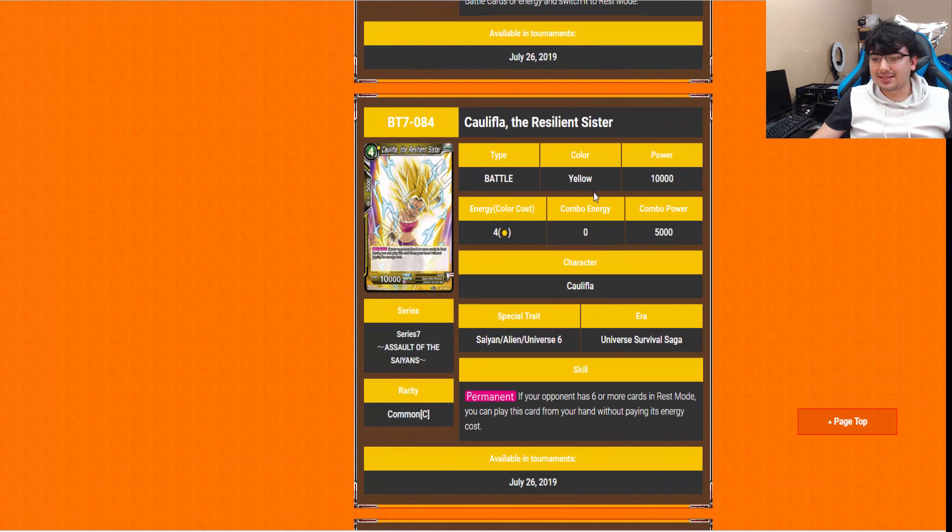We have Caulifla the Resistance Sister — a 4-drop with a permanent: if your opponent has 6 or more cards in rest mode, you can play this card from your hand without paying its energy cost. So a free 4-drop. Not bad.